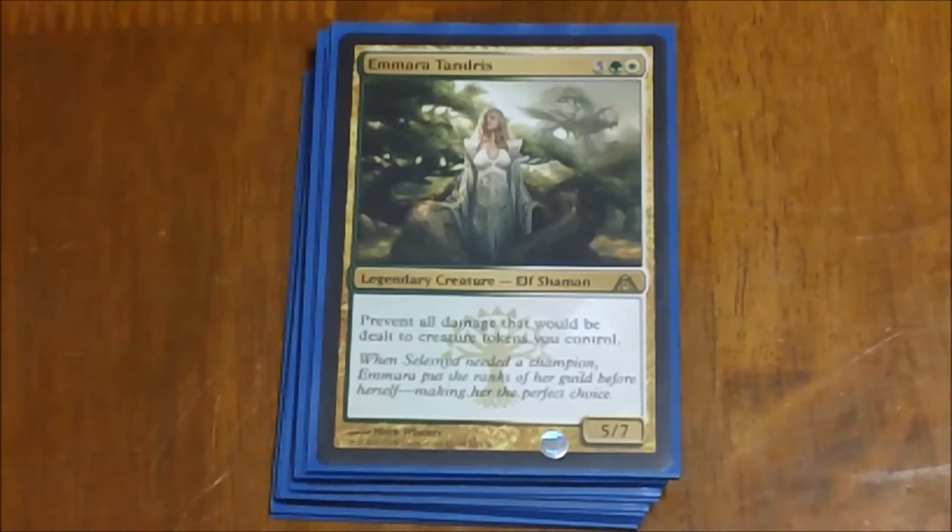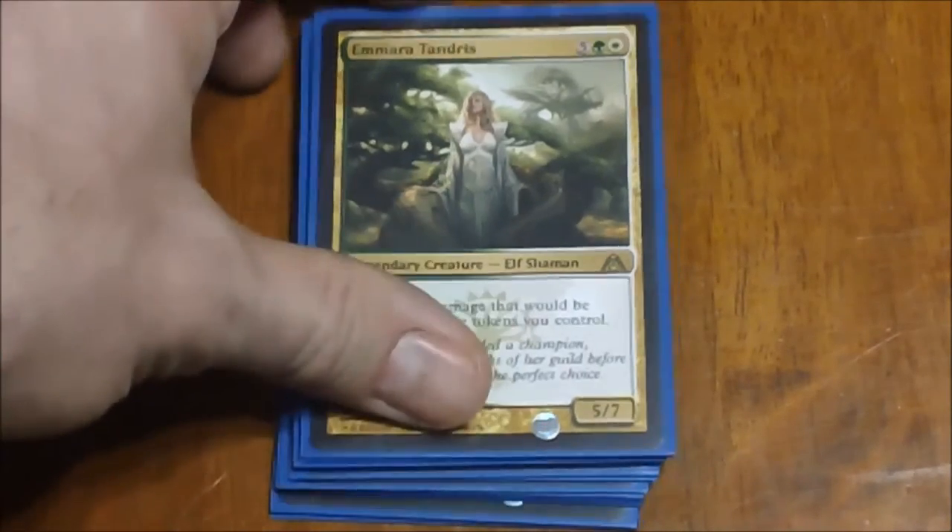Next we have Elspeth Tirel — a little steep at seven mana, probably the highest-costing creature in the deck. A 5/7 isn't the greatest stats for the amount of mana you're paying, but the ability that prevents all damage dealt to creature tokens you control makes your tokens become just the most disgusting blockers in the world. Combined with other cards we have that also make them indestructible, it's a very, very nice card to have in there — just expensive mana-wise. It sucks if you draw it early on, but late game she's definitely nice to have.